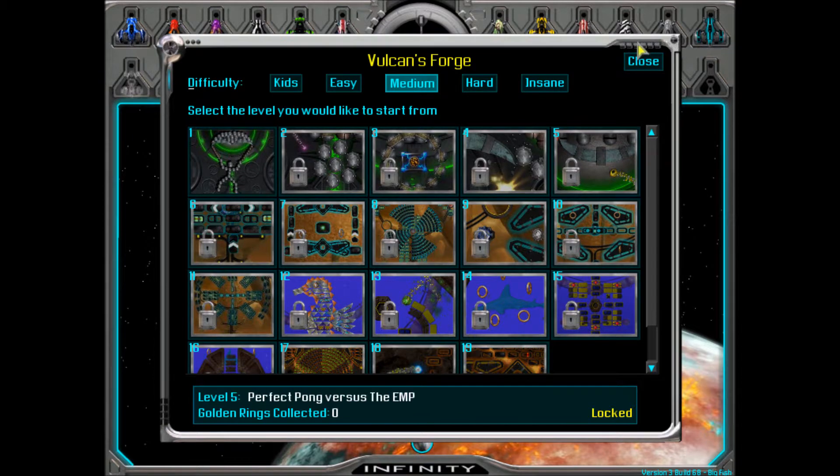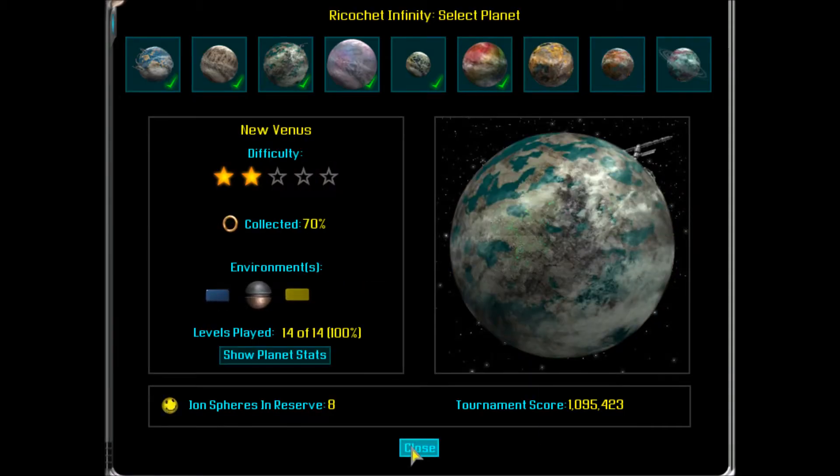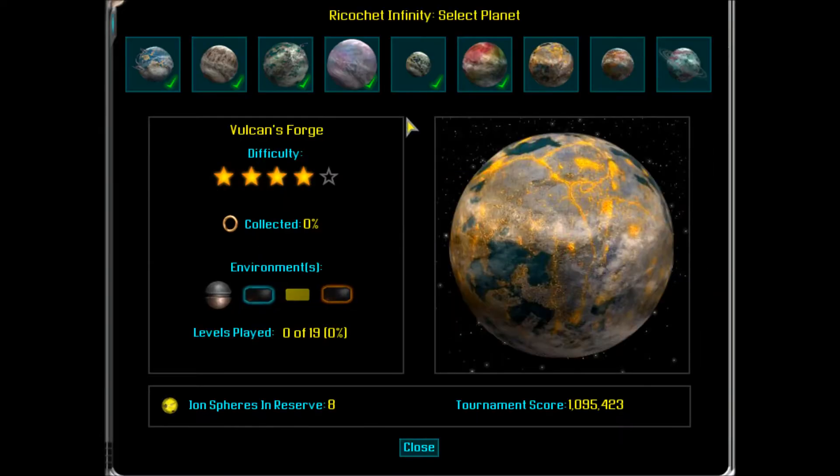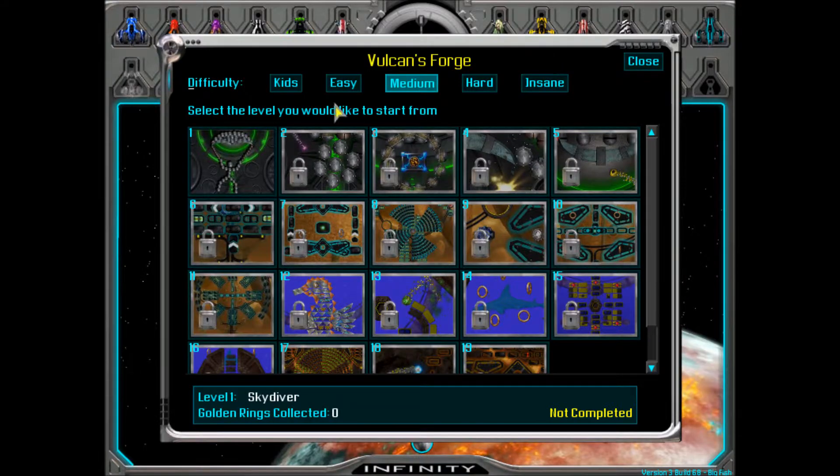Vulcan's Forge. Before I start, I'm going to be using this ship because I think it's best to go with the safe option here. So let's get this started.